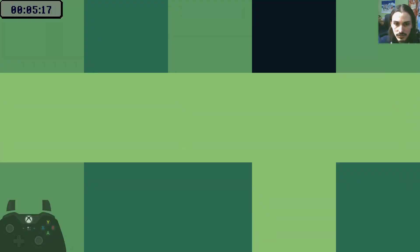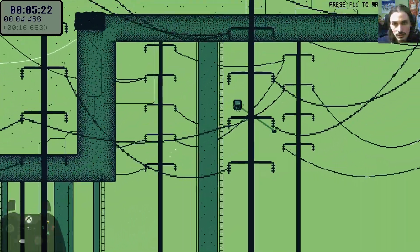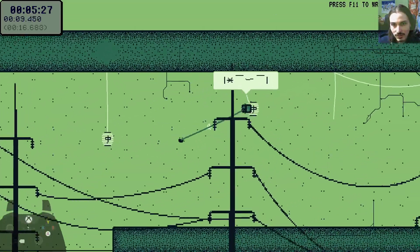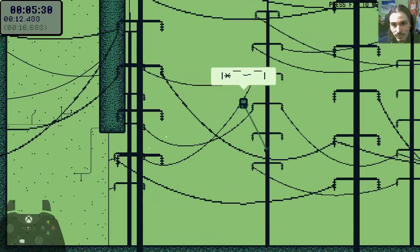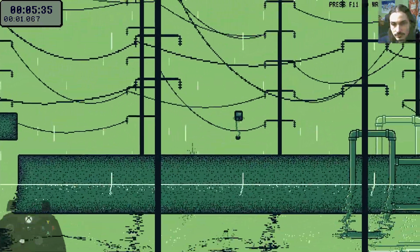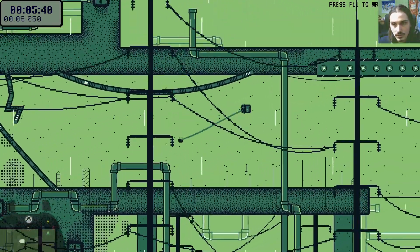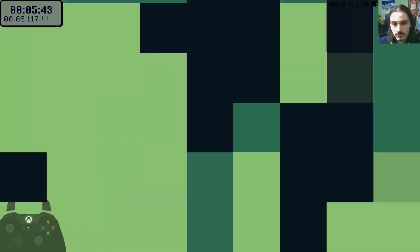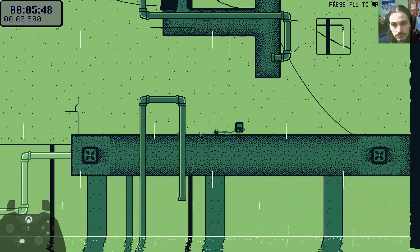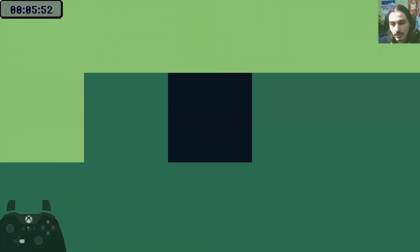The cartridges give us new abilities. We quit out here and enter this level again that we already went through, but we are going to a different exit because some of these levels have several exits. As you noticed, we now have the power to use the cable as a hook, which was given to us by the cable cartridge. And so our movement is going to be based around that for the next part. Now we have entered the Assembly, which is the fourth world.